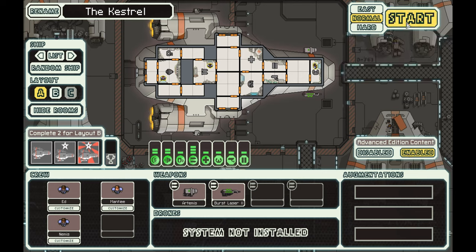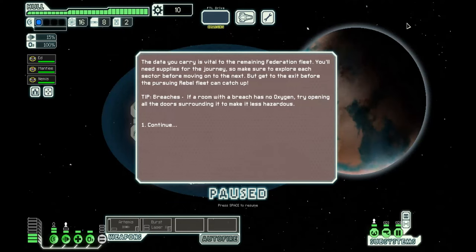The data you carry is vital to the remaining Federation fleet. You need supplies for the journey, so make sure to explore each section before moving on to the next — but get to the exit before the pursuing rebel fleet can catch up. All right, I'm not gonna read the tip essentially.